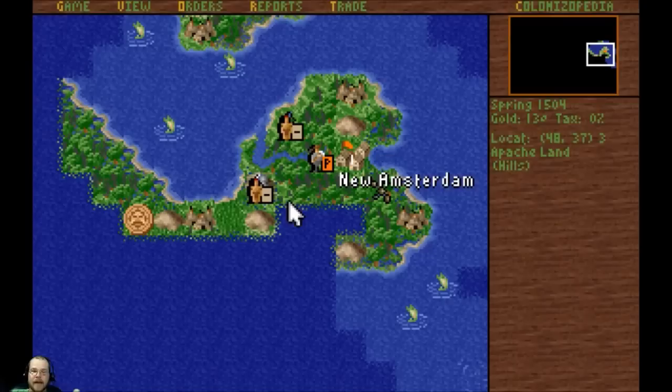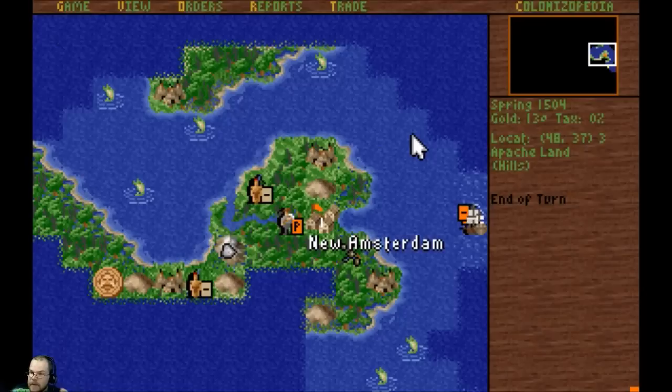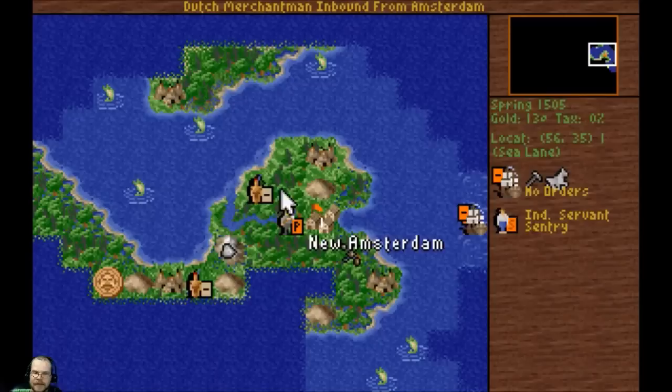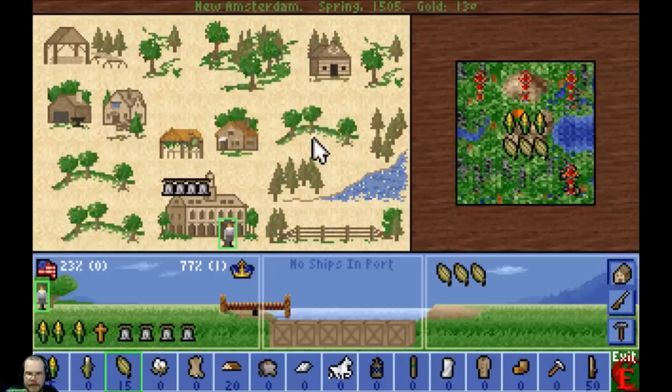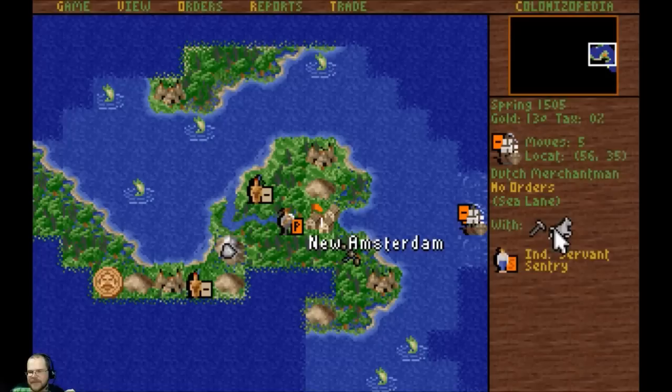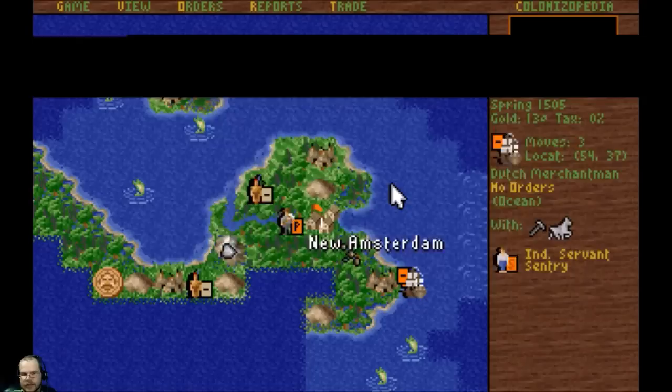If you walk around Indian land with military units or artillery, they get pretty hacked off and they can attack you. So that'll keep the Indians at bay for now. We'd like to be peaceful with the Indians because we can get some good trade going with them and make some good money. Minuit — Indians no longer demand payment for the land. That is the man we want right there.